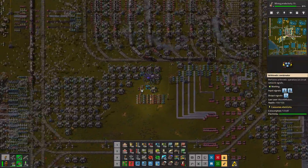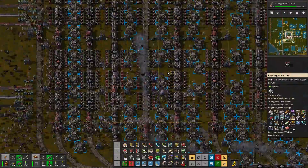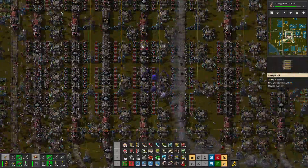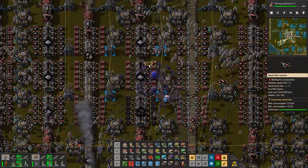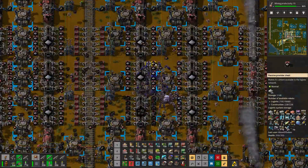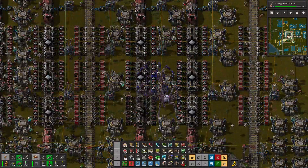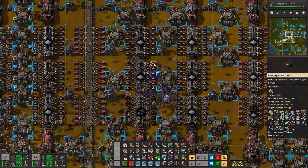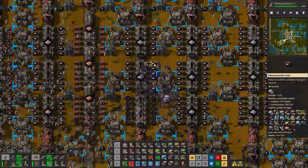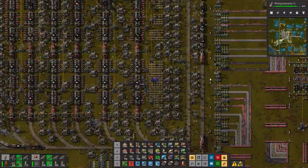If you look on the right side, like underneath the medium electric pole, you can see it outputting these different signals. If we go up here you can see this in action. If you look at the filter inserters, they are all selecting a different item at a time. And we reach a maximum — if you look on the right side, we've got 50,000 iron plates, 25,000 stone, 25,000 brick.